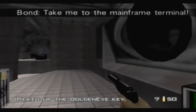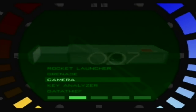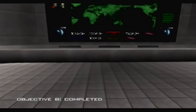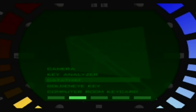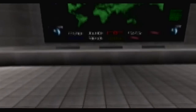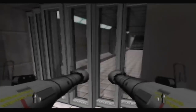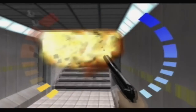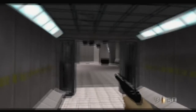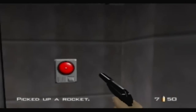Here's Boris. I don't really need him to take me to the mainframe terminal, because this is only Agent. Let's just get our camera and take pictures of this main screen. And now let's get our key analyzer and make a copy of the GoldenEye key. Could I have done this in one attempt? That is awesome!